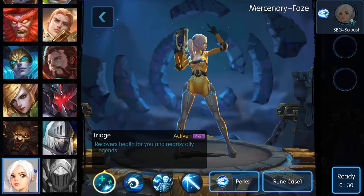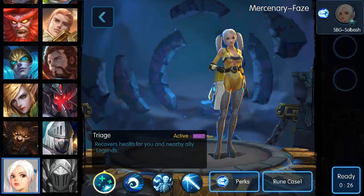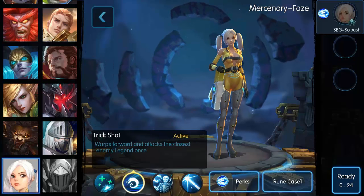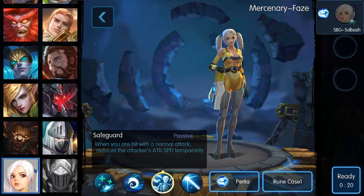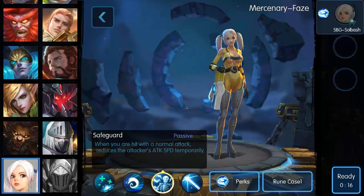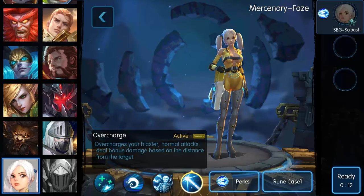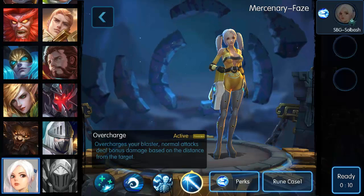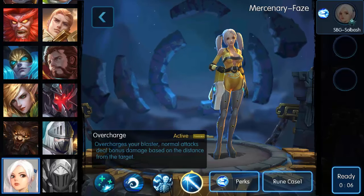Let's take a look at her abilities. Triage recovers health for you and nearby ally legends. Trick Shot warps forward and attacks the closest enemy legend once. Safeguard — when you are hit with a normal attack it reduces the attack speed temporarily. And Overcharge overcharges your blaster so normal attacks deal bonus damage based on the distance from the target. That's pretty interesting, so let's jump right into it.